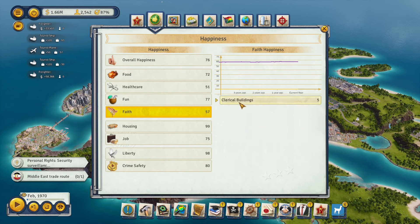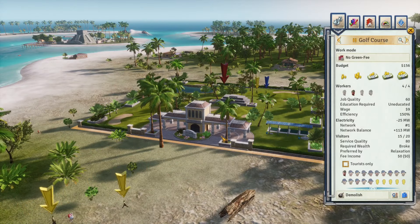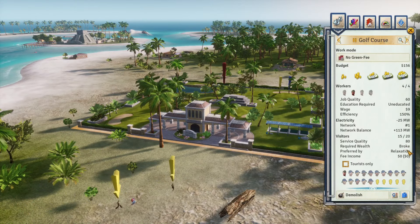A lot of entertainment buildings can provide service quality over 100, but for poor tropicans your best options are taverns with every bonus stacked, or the golf course in a high beauty area — good even for broke tropicans. Always upgrade your radio stations if they affect entertainment buildings, as this can boost the whole island's fun happiness by five. For healthcare happiness on a rich island, just keep putting down healthcare buildings and keeping service quality high.